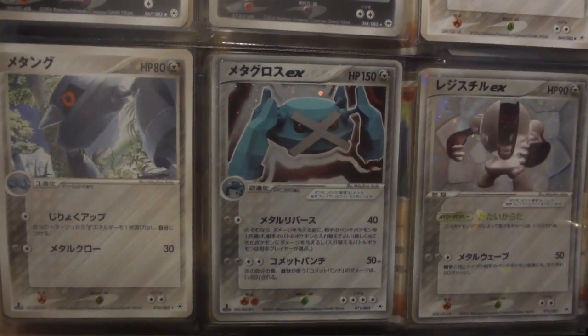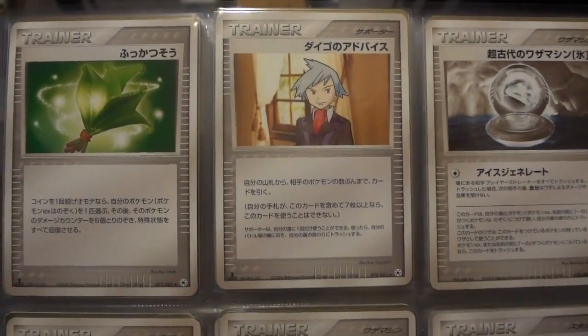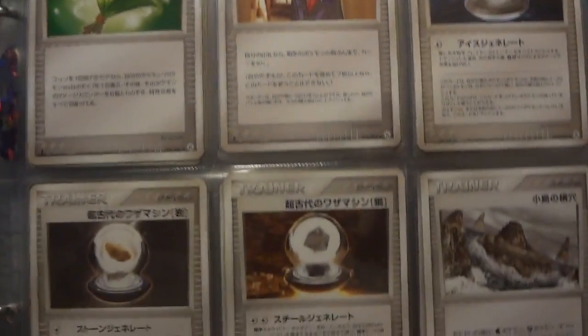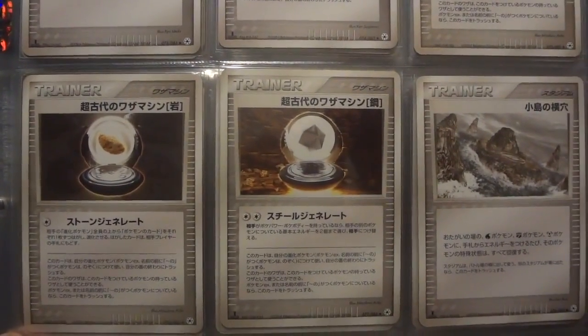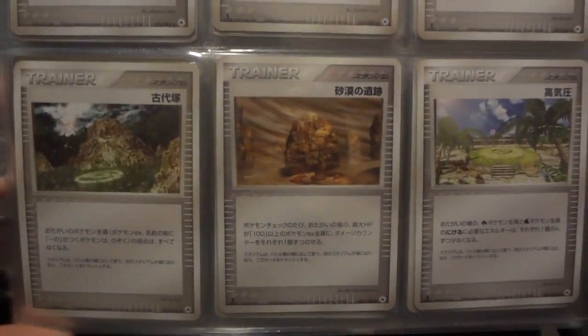There's that Metagross, and there's the Registeel shard holo EX as well. The trainer artwork on here is really strong — this is probably one of the best sets for trainer artwork in the entire TCG series. I really love that Island Cave artwork right there, but all of them are really nice.